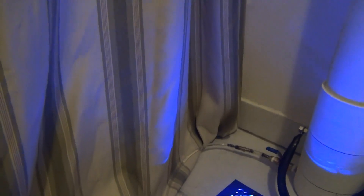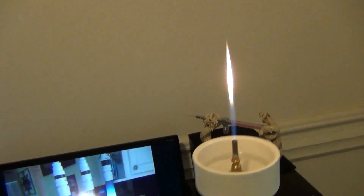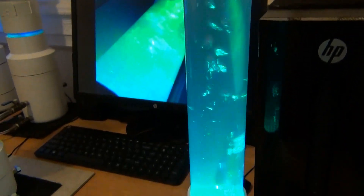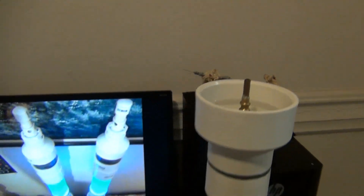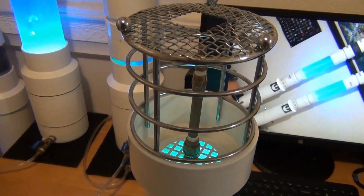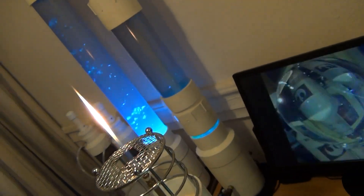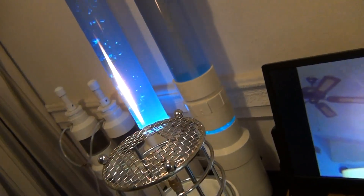I slowed it down too much — I'm going to have to speed it up again. It went back in. See, I had it slowed down a little too much. You can tell by the brightness of the flame that the oxygen is being mixed with the propane. You can shut it off — there is no flashback. You can just switch right over to this side and turn it right back on. You can turn it on, you can turn it off.